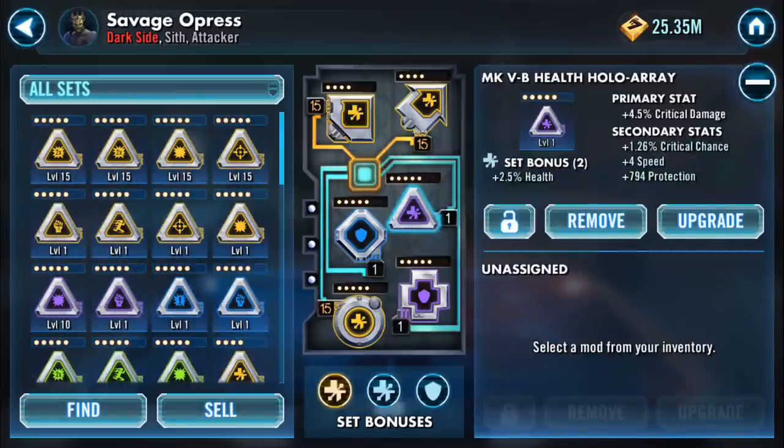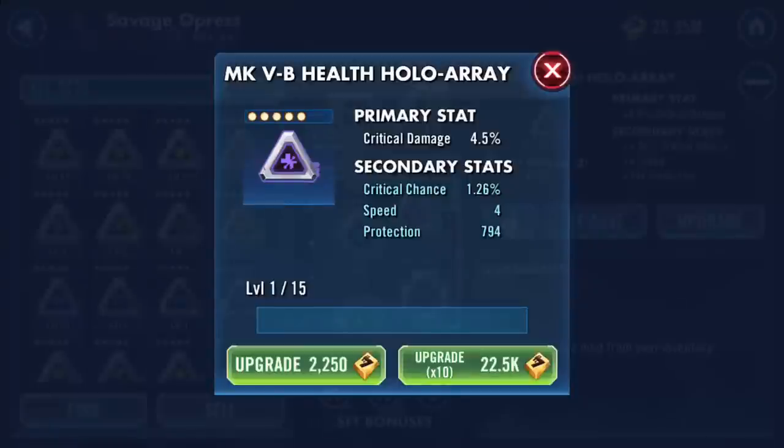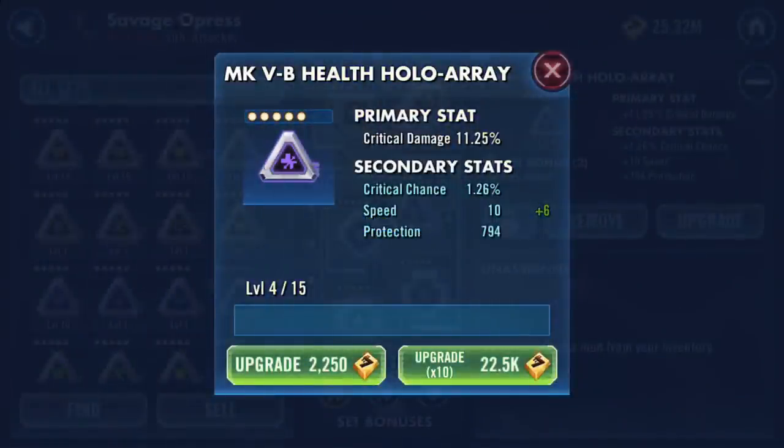I've got a critical damage health mod to complete to give him an extra health boost. He's an attacker so really I should be putting on critical damage, but I don't have the speed on there and speed is kind of the primary concern. This mod I may not keep because it could turn out to be rather nice - normally I say that and it ends up rubbish. Let's have a crack at it. Let's upgrade.